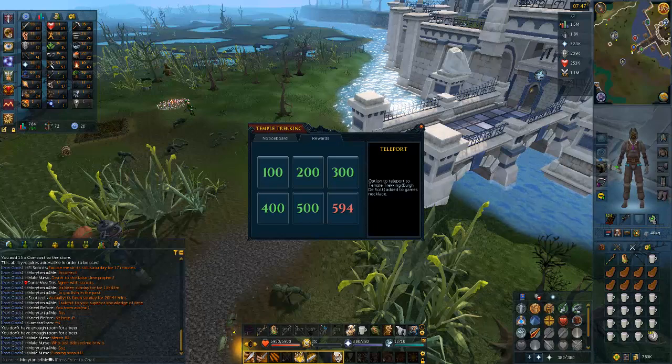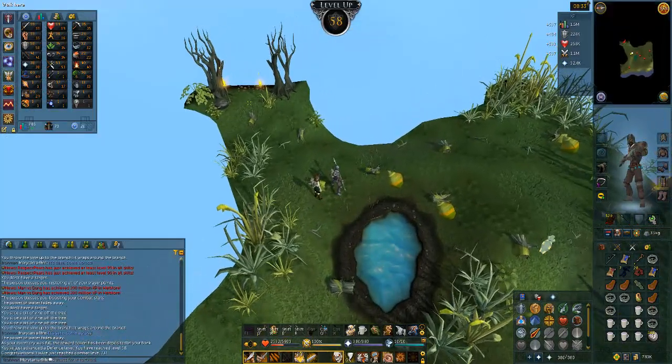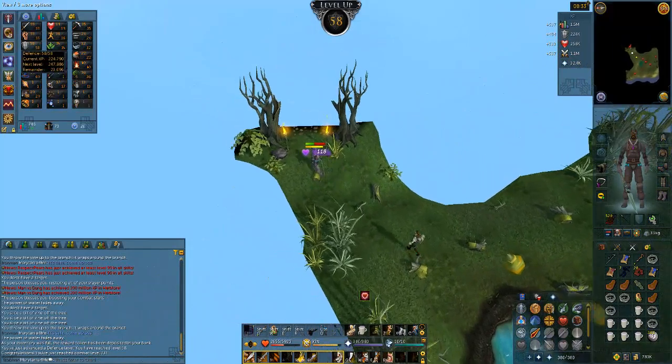I thought this was going to be an awesome update, but with gold ore being removed from drop tables and nowhere to mine it, it's actually kind of useless for us. We have four gold ore in the bank, and we can't get our smithing high enough to smelt it because there's nowhere to train smithing. So that's good to know. 58 defense - we are slowly getting towards 70.